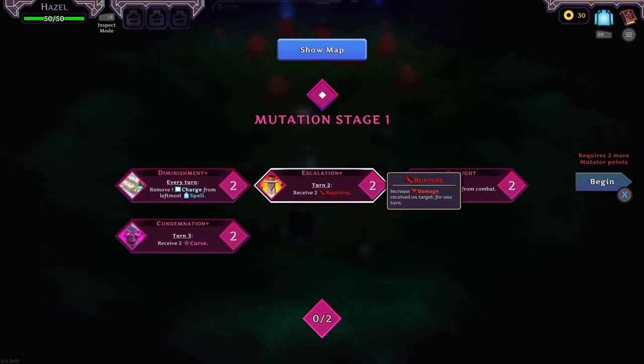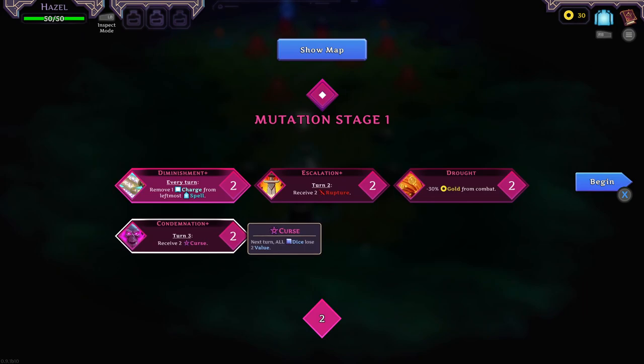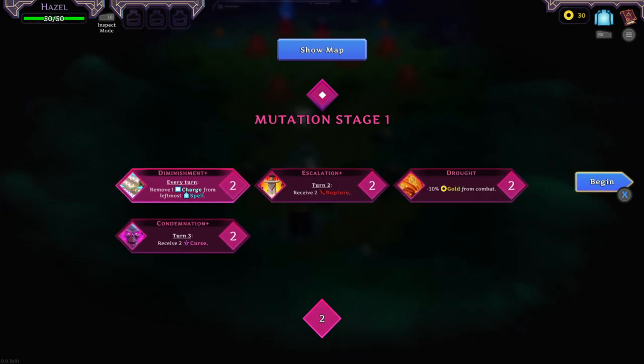Receive to Rupture. So we'll receive two really, don't we? Remove one charge from the leftmost spell. I think we can work with that. If we get something we deplete, I don't think that's bad. So we only need one, right?